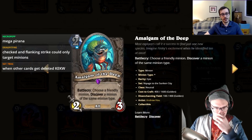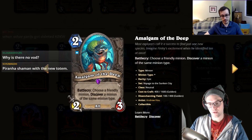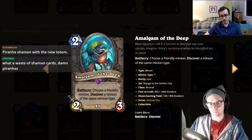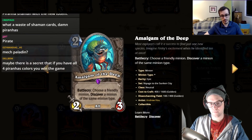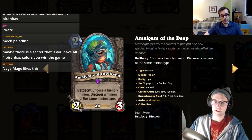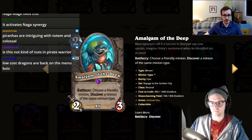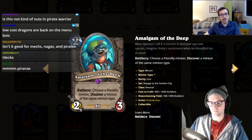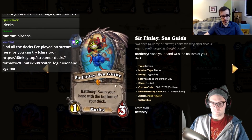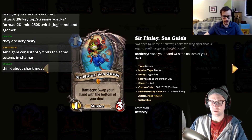Two mana, two-three, battlecry choose a friendly minion and discover a minion of the same type. You need a friendly minion on board but it's like Crackling Razormaw except value instead of tempo — you can play it later too. Amalgadon saw play as a three-mana three-four just because of all types. This activates Naga synergy and it's a pirate, so in quest warrior you just discover a free pirate. I'll give it a three.